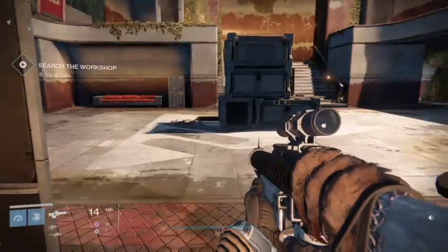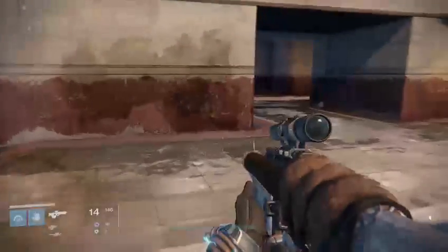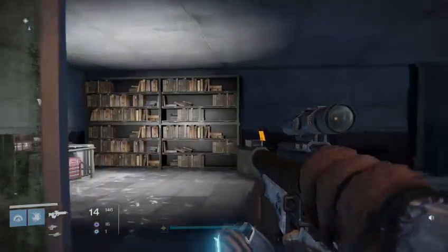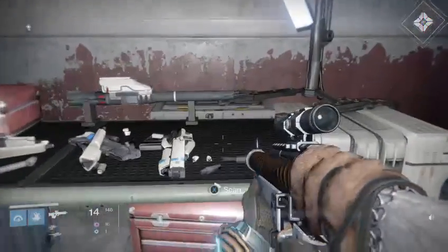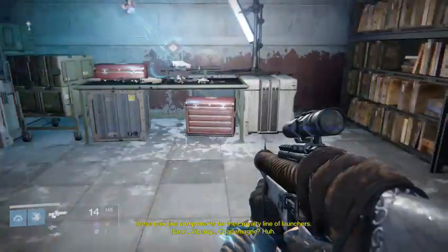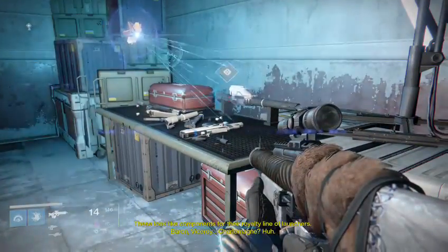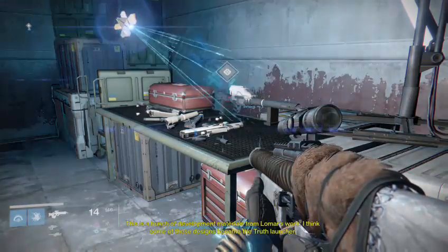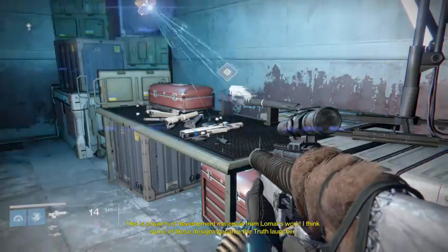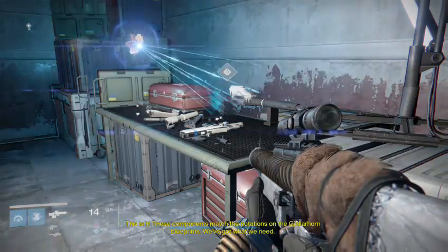Back in the city age — I think it was Iron Lord time, which would make sense. There's some interesting stuff in the grimoire cards if you're interested in reading it. This is another one of those areas that's closed off during matches. These look like components for the royalty line of launchers — Baron, Viceroy, Charlemagne. This is development material from Lomar's work; I think some of these designs became the Truth launcher. These components match the notations on the Gjallarhorn blueprints. We've got what we need.